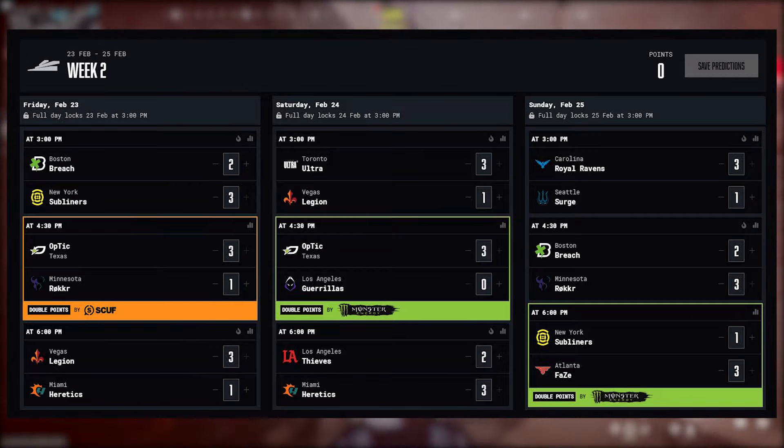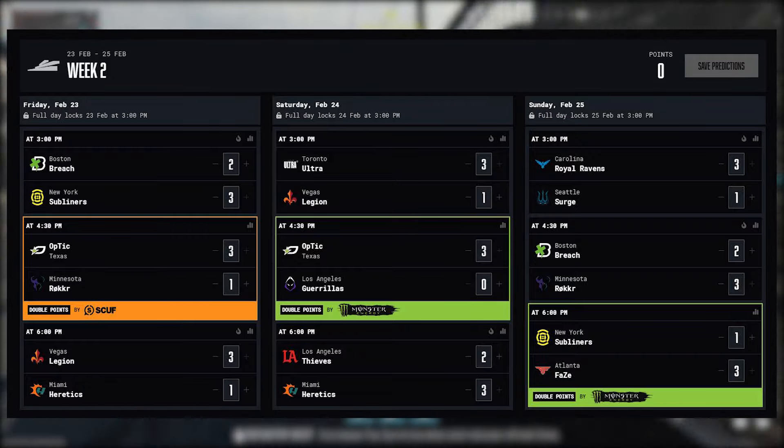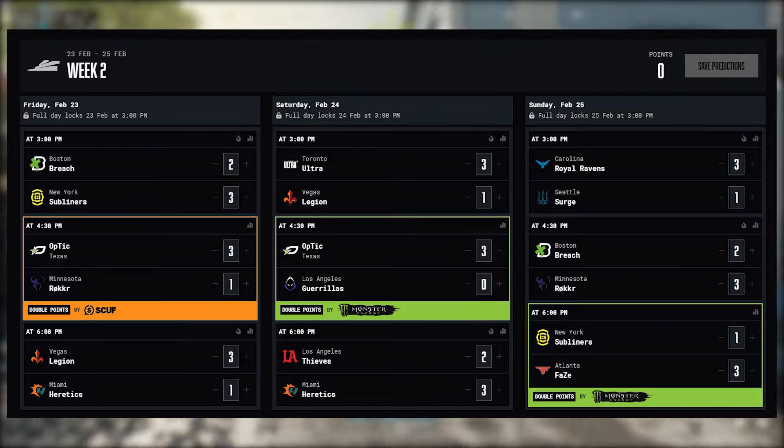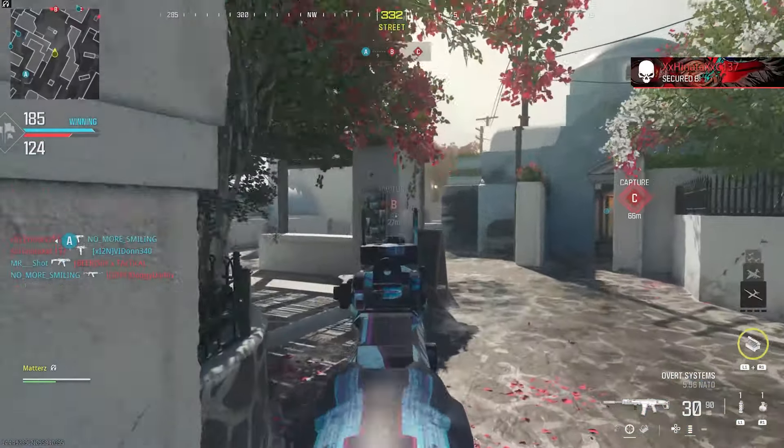Finally, we have New York and FaZe. Could be close, but FaZe got second at the major and New York got top 12. New York has been shaky with so many matches here, so you've got to pick FaZe in that one. So those are the pick'ems up on screen — let me know in the comments if you agree or disagree.